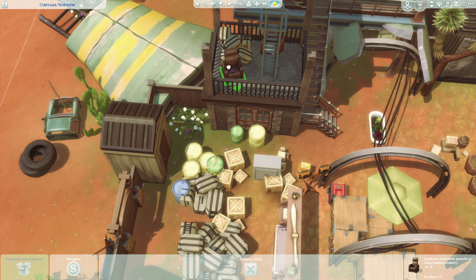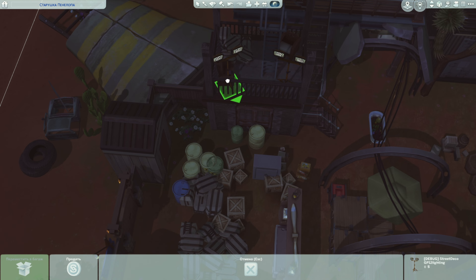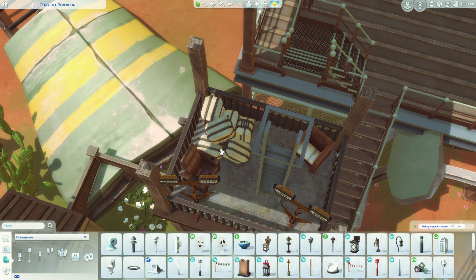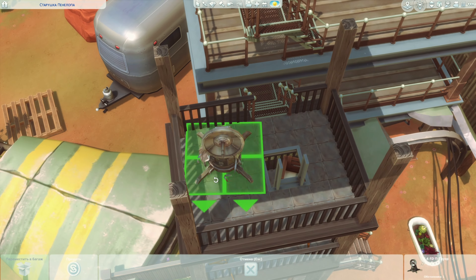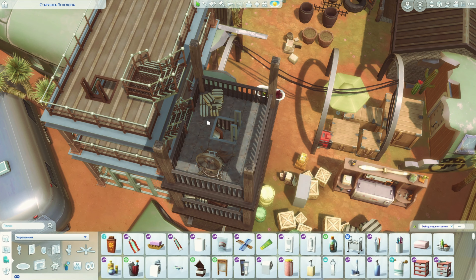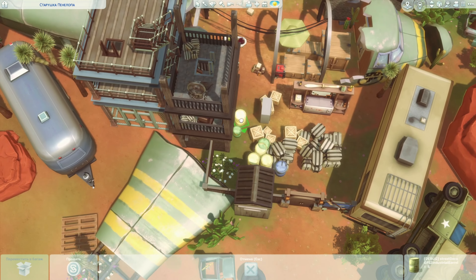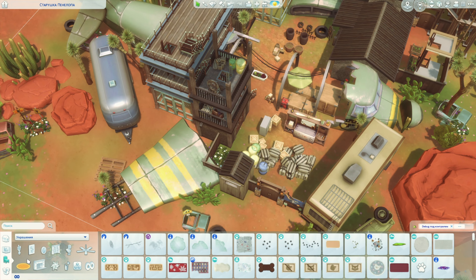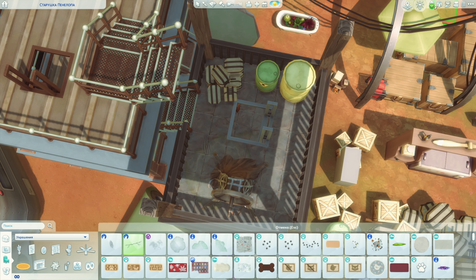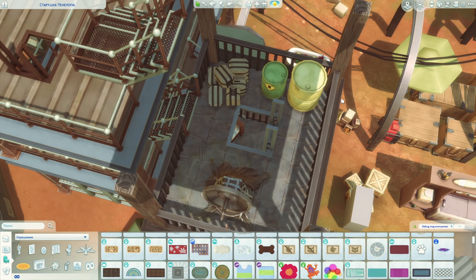Когда я начала исследовать город более пристально — началось: какие постройки, что можно сделать, куда, чего. Это было год-два назад, я сразу приметила этот лот, потому что это мой вайб. Думаю: блин, здесь будет что-то такое — община постапокалипсиса. Тогда я ещё не знала всех предметов, которые есть в Sims, со всех каких-то покрытий. Тогда у нас ещё не было ничего связанного с оборотнями, то есть всех этих пошарпанных предметов вообще не имелось в игре. Но тогда мне пришла в голову мысль, что здесь точно будет эта община.